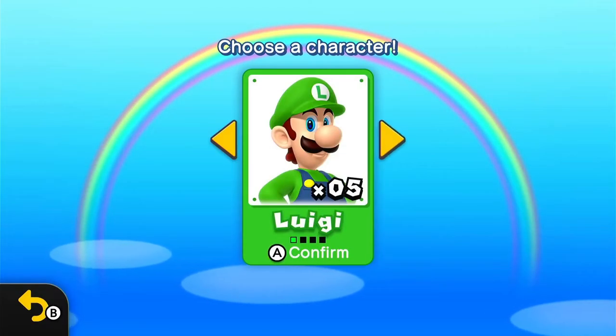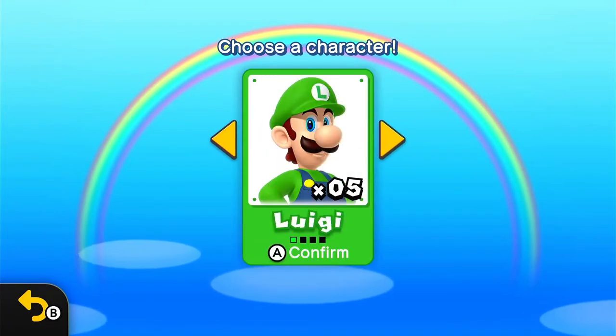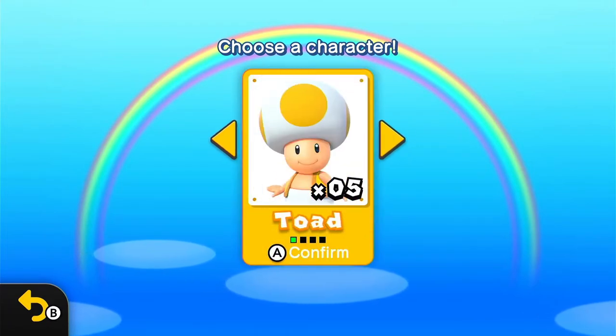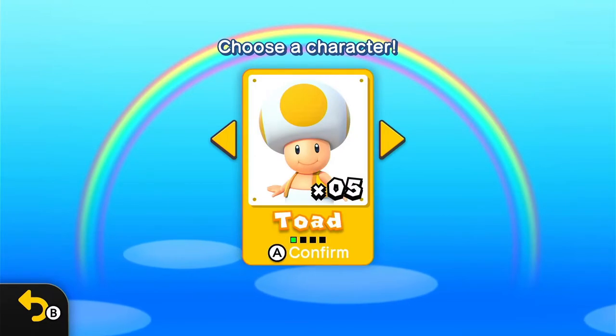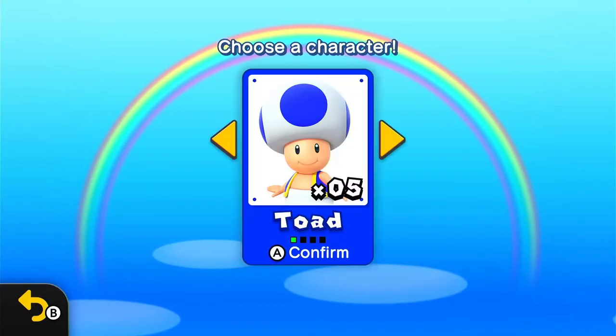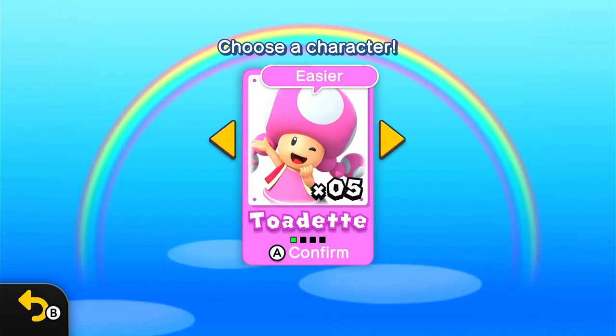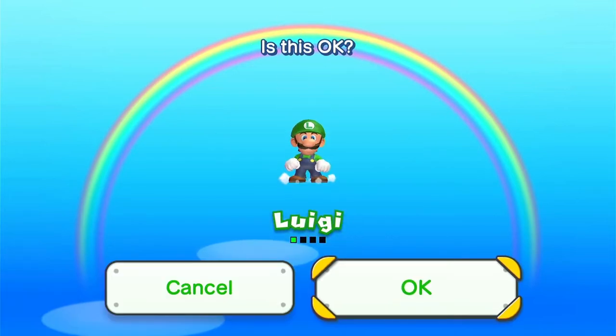You cannot play as Mario, but you can play as Luigi or Toad. You can still be Blue Toad if you press the L button. But I'm just gonna stick with the original character, and that is Luigi.